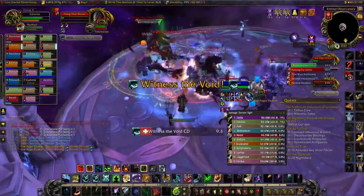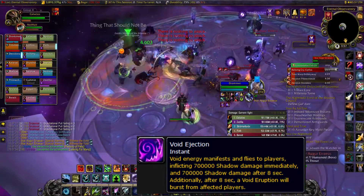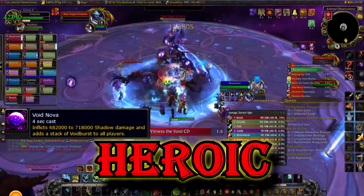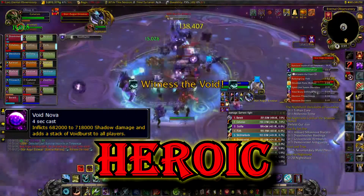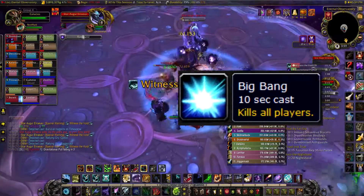The boss will also put a heavy damage dot called Void Ejection on random players. After 8 seconds when it expires, Voidlings will spawn which a tank should pick up — these adds can easily be cleaved down. On Heroic, the boss will cast Void Nova, which deals moderate damage to the raid and adds a stack to Void Burst. After 3 minutes in this phase, he will cast Big Bang, making it a wipe.